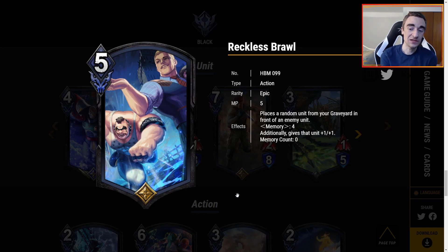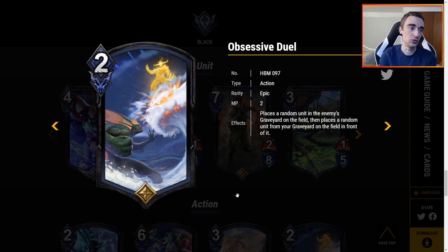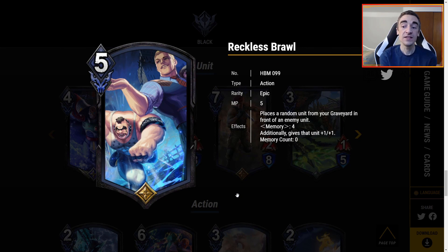Reckless Brawl is 5 MP with awesome art. It places a random unit from your graveyard in front of an enemy unit. Memory 4, additionally give that unit plus 1, plus 1. Right off the bat I wonder if this goes into Ereboros where everything you're bringing back is so powerful. However, it's 5 MP, and we already have Rebirth as well as the new Obsessive Duel. I think 5 MP for this is a little steep. If you want more resurrection type things this is the home, and I'll definitely test this in Ereboros, but I don't have super high hopes.